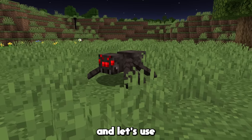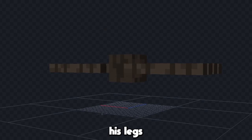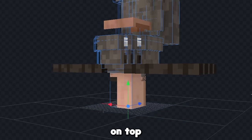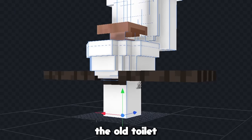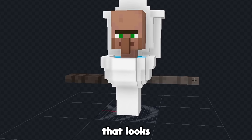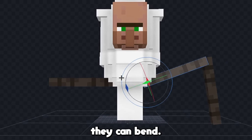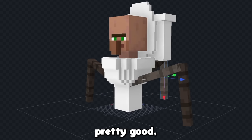Next I'll make a strider toilet, and let's use a spider because he kind of looks like a spider. First let's remove everything except his legs, and we'll copy the old toilet on top like this. Now we can give the old toilet some texture again, and now let's make it so he only has 3 legs. That looks pretty good. Next we can add an extra limb to each side of the legs so that they can bend, and we'll just repeat that on each side.